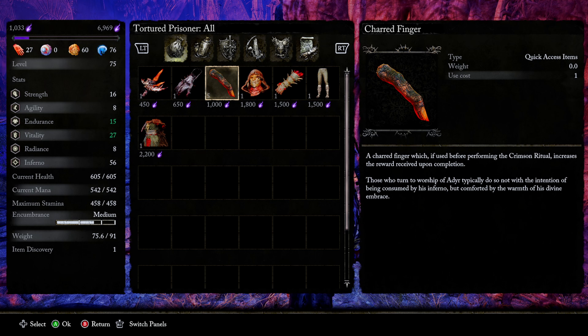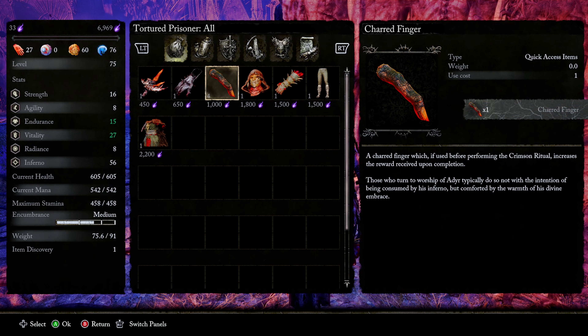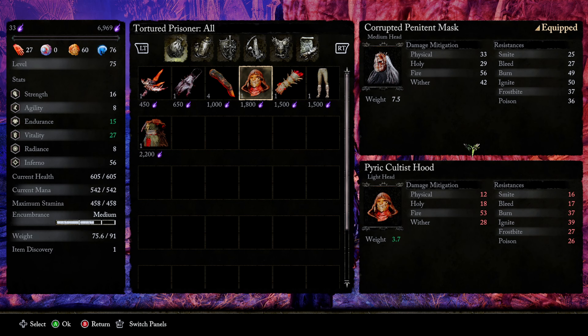The main reason to come here even if you're not running an Inferno build is the Charged Finger. The Charged Finger is extremely important — it increases the reward received upon completion of the Crimson Ritual. This means better rewards regardless of the character you're playing. Purchasing one gives you five, which is great since the first one you find only gives you one.